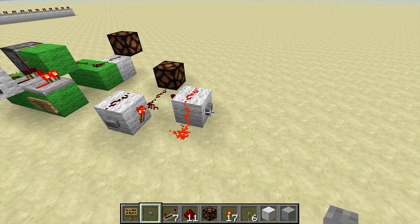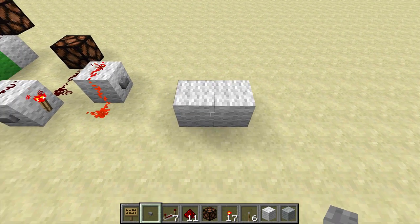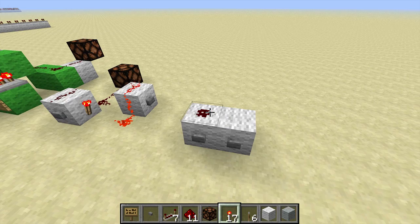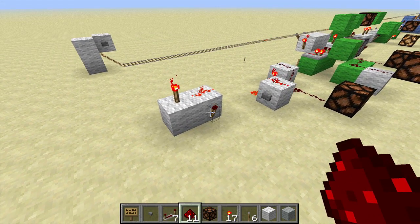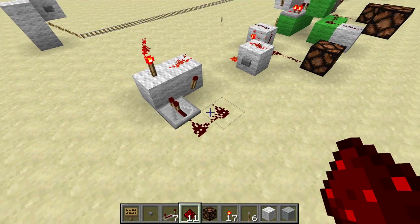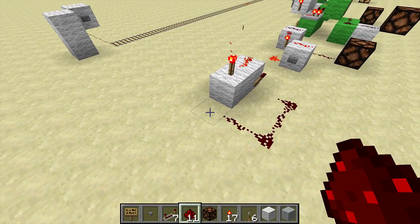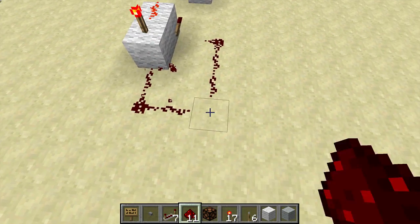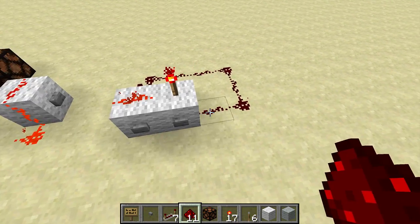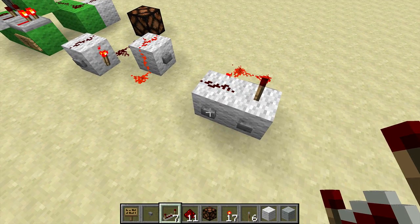I'd like to show you a couple of other designs as well. Here's another design. The difference is that in this case, the SET and the RESET are both next to each other, which can be a little convenient. Put a torch back here. This time, we're going to put a repeater here. The sole purpose of this repeater is to make sure that this Redstone connects with that block, otherwise it would just connect with that torch. The advantage of using the repeater is that it allows us to make the circuit significantly smaller.